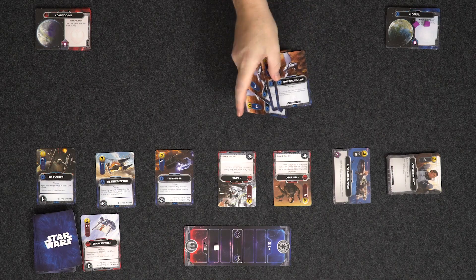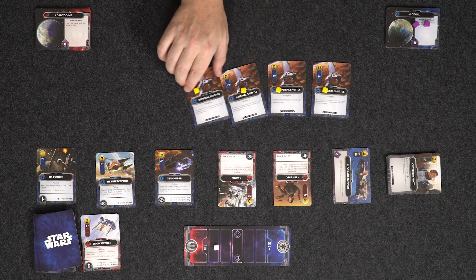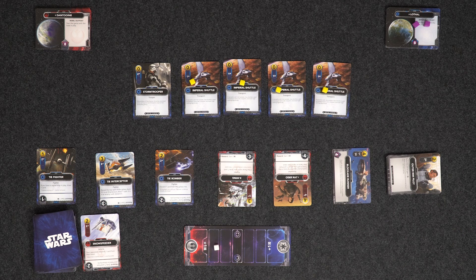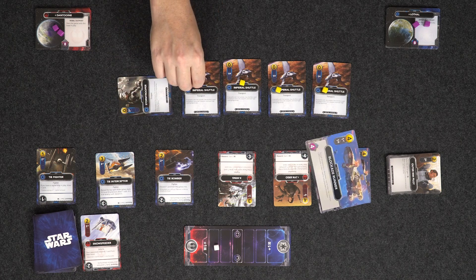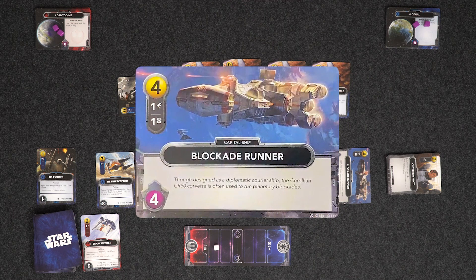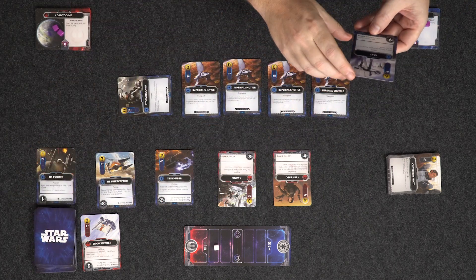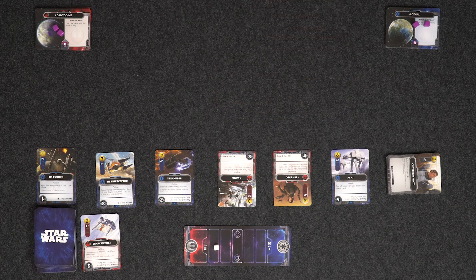I have four Imperial Shuttles again — four resources — plus my Stormtrooper, who is going to attack with two. I'll start on your base. Then I'll use the four resources to buy this Blockade Runner. A new card comes out — it's an AT-AT, expensive and strong at six. And that's the end of my turn.